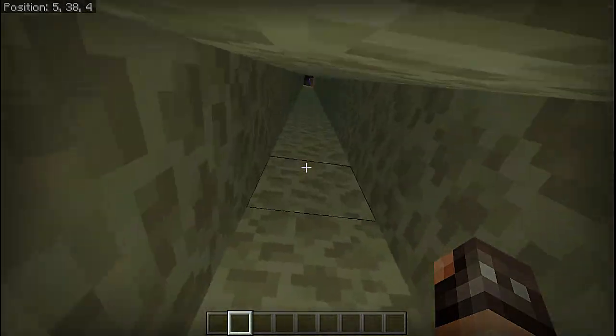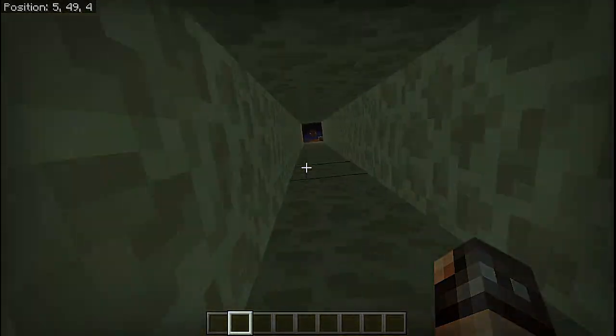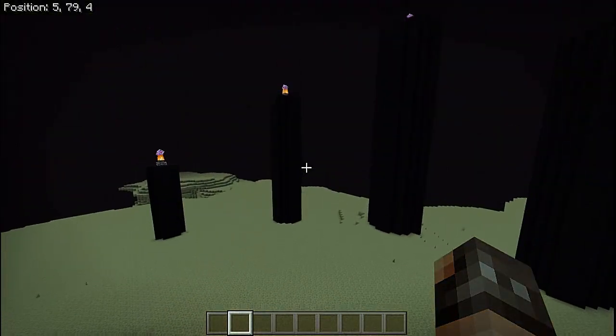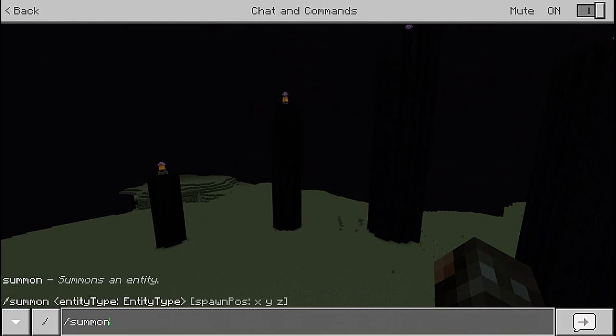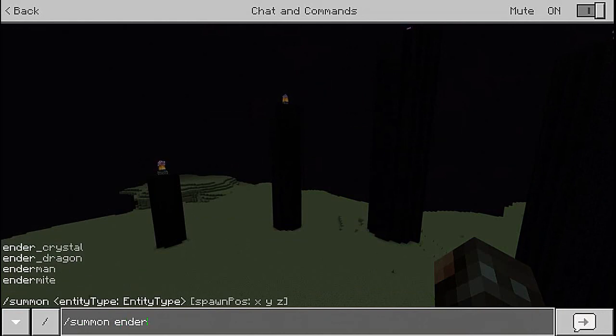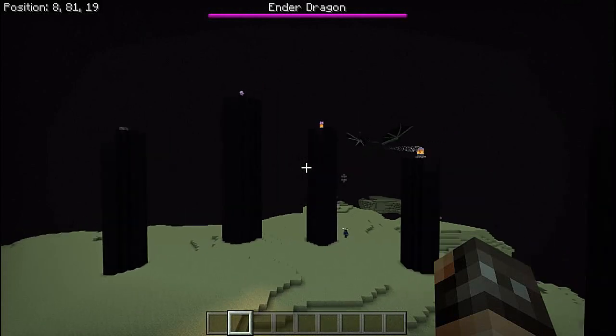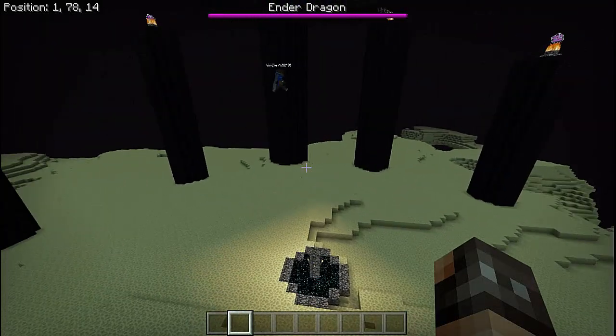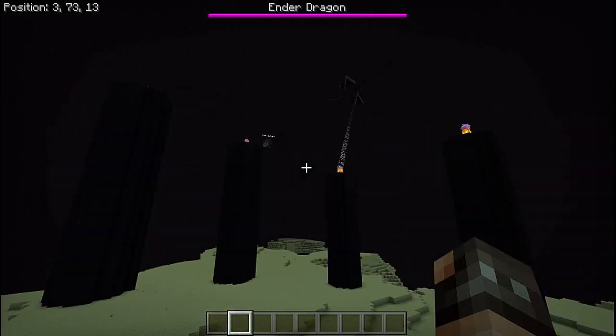For a little demonstration — we're going to come up here and summon an ender dragon just to see the system works. You could do it with crystals obviously if you're playing in survival, but we've got our ender dragon here.